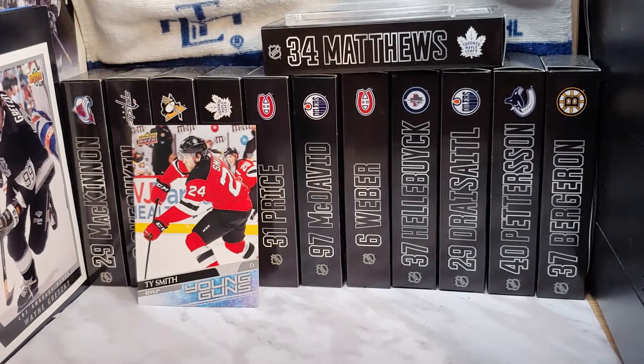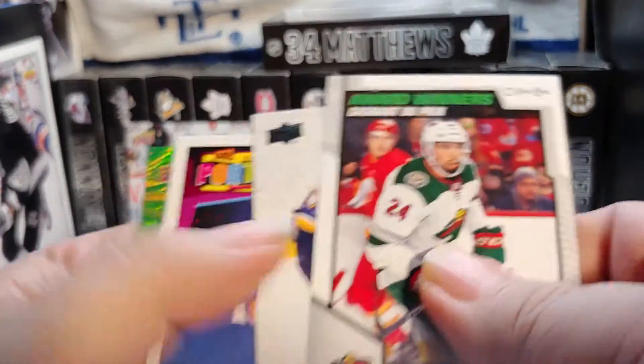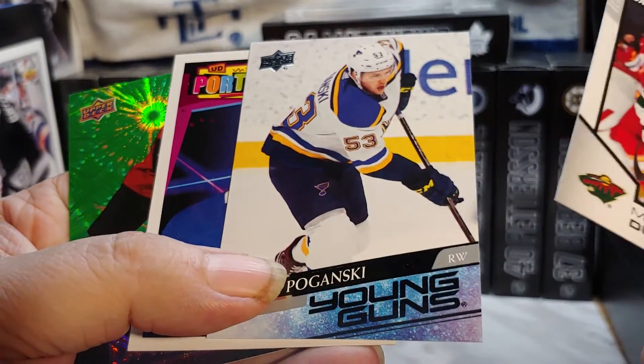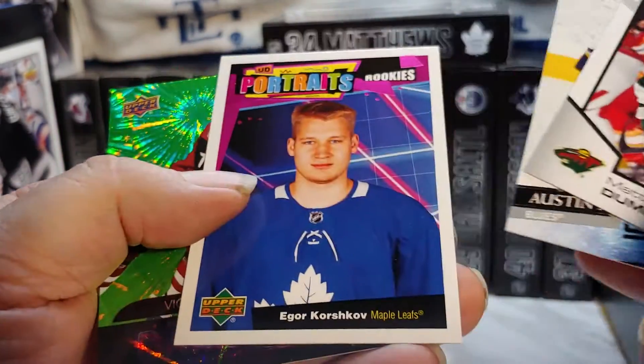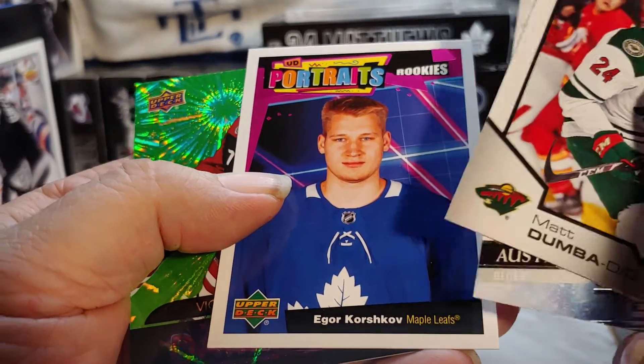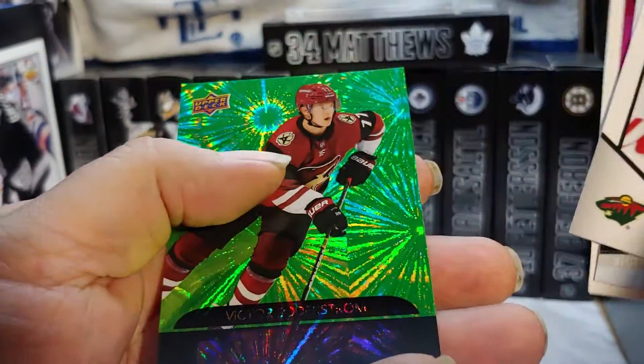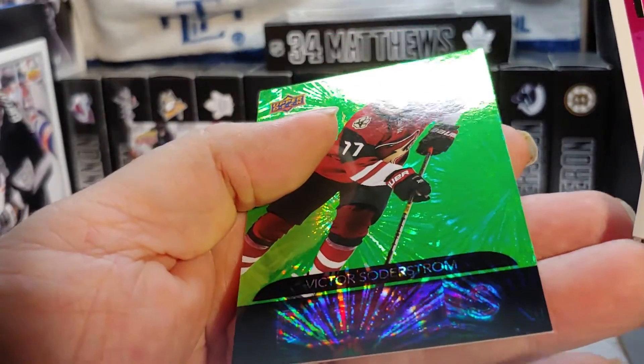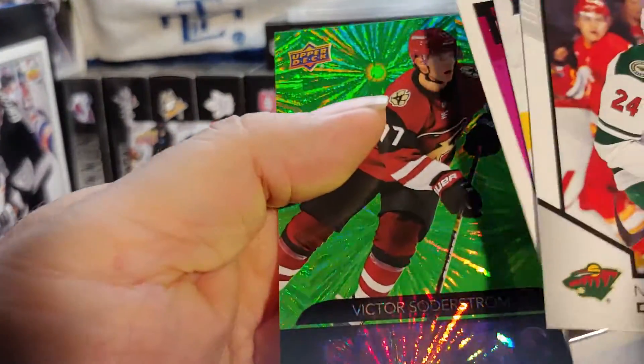Very simple. Four out of six packs — we got an award winner, Austin Poganski Young Guns, Igor Korvakov, a portrait, and a dazzler of Victor Sutterstrom.